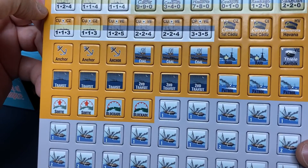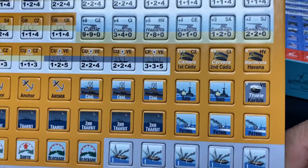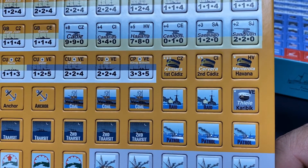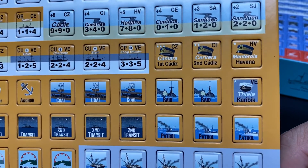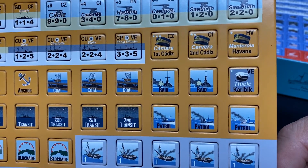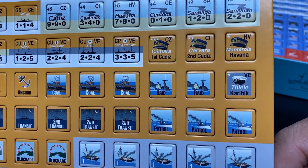The number of order markers is limited for each side — the US has many more order markers than the Spanish. The Spanish have three commanders rated by the number of stars: Camara has three stars while Montojo has one. There's also an optional rule German commander Tiel, who starts in Venezuela if you're using the optional rules.